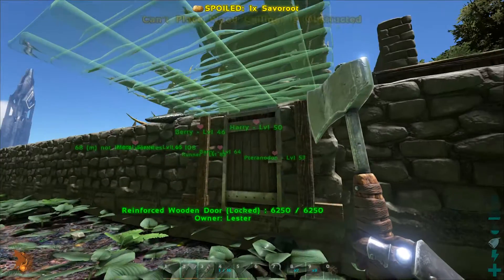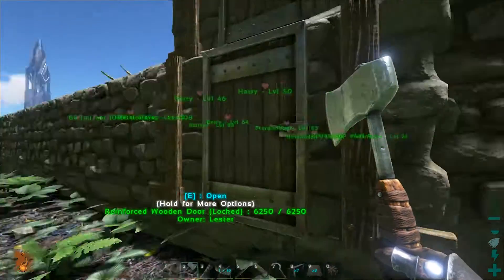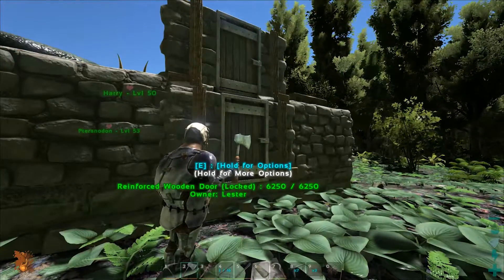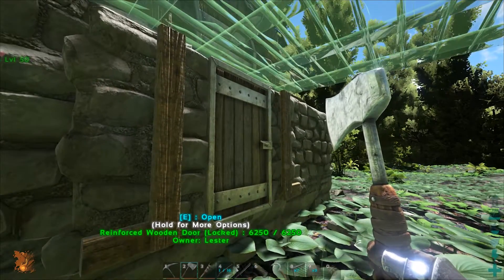For this one, all you're going to need is to have your ceiling and the knowledge of how to build a double or triple layered wall. I'm not going to go over how to build a triple or double layered wall in this episode — you can look at my older episodes to figure out how I do that. So we'll assume you know how, and you already have your double wall built.